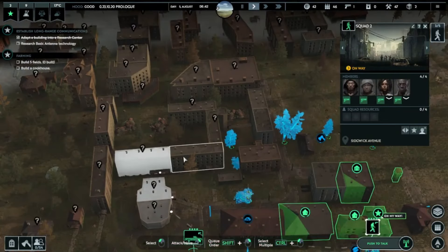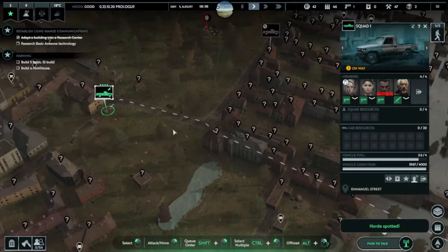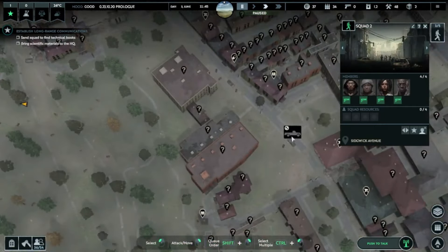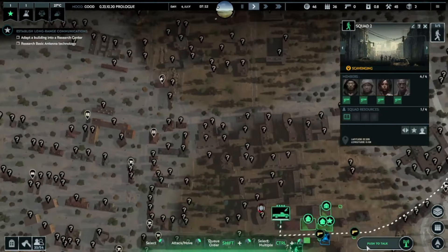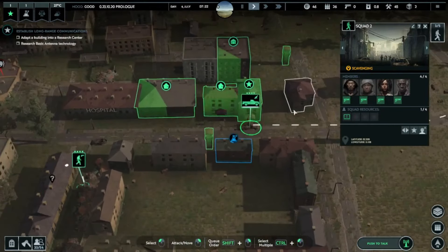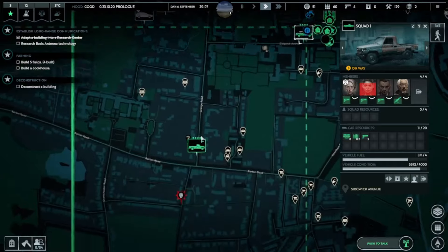Now let's shift focus to the gameplay itself. Infection Free Zone combines elements of colony management and survival, challenging you to scavenge for resources, fortify your base, and lead your survivors to safety. Players must navigate the treacherous landscape of a post-apocalyptic world where resources are scarce and danger lurks around every corner. Scavenging for supplies becomes vital — every decision, from which buildings to explore to how to allocate limited resources, carries weight and consequence.